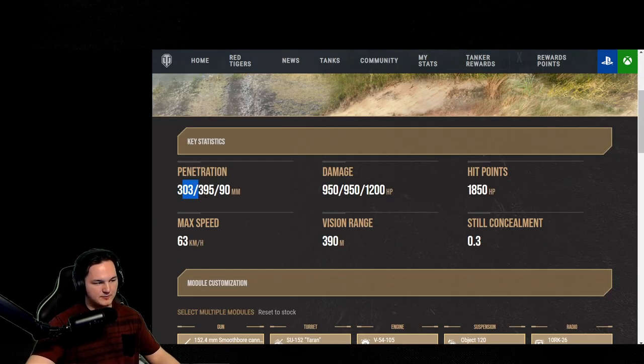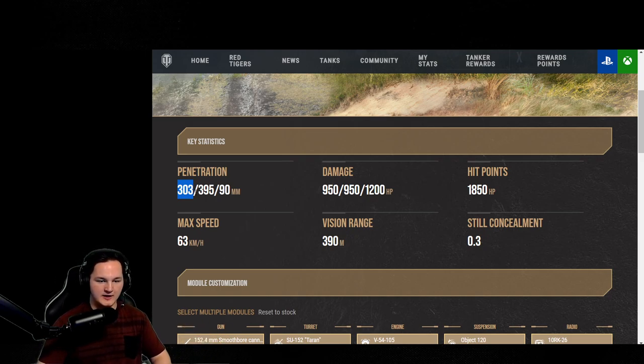Starting off, we got a 303 standard pen, we got a 309 premium pen, and then we have 90 millimeters of high explosive pen. Keep in mind, your standards are AP rounds, your premium is a heat round. I prefer heat over APCR any day, because they're actually able to hit the target and go through rather than bounce. 90 millimeters of high explosive — they are monstrous rounds.